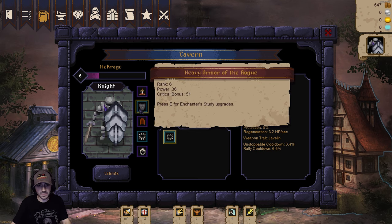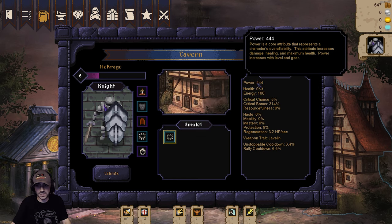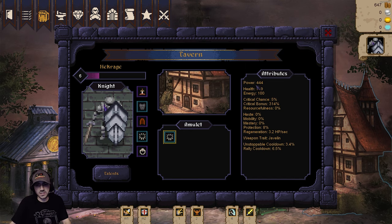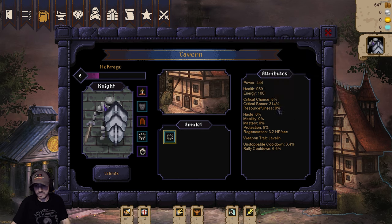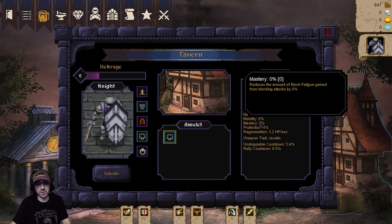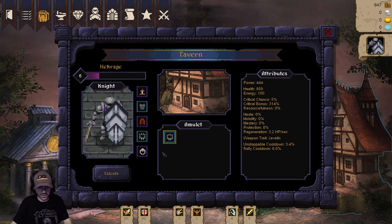Now if I click this, it's going to change my stats. There are various stats you get on equipment: power, critical bonus, protection, all of that good stuff. Power obviously increases damage, healing, and maximum health - it's your more general stat. Then there's individual health, energy, crit, and mastery, which is different per class. For the tank, mastery reduces the amount of block fatigue - the more I block the more fatigue I gain, which shortens the time I can hold the block up. Stacking mastery allows you to block longer.